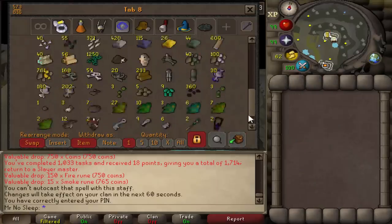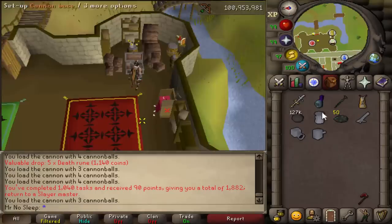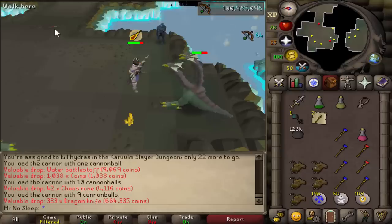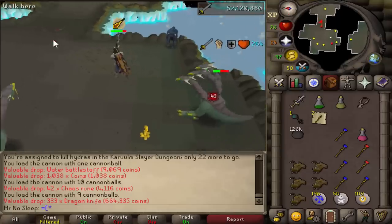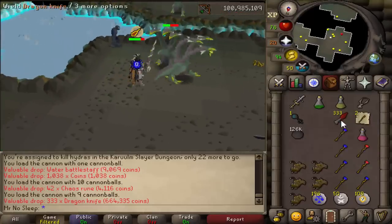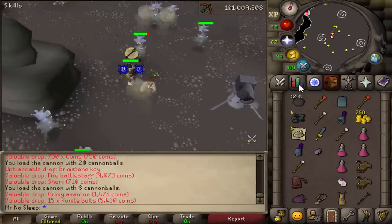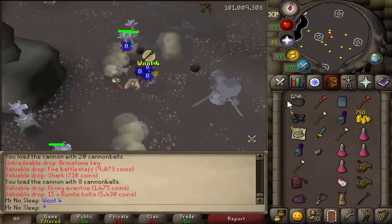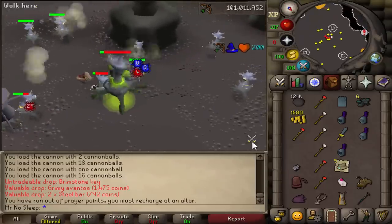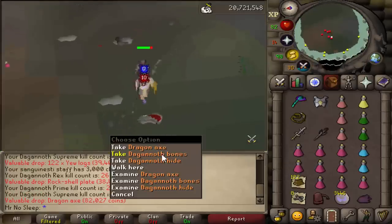At this point we were nearing 50 Brimstone Keys. I'm noticing I don't have a whole lot of banking clips, but this was the true halfway point and the luck was continuing. The next task I received 333 Dragon Knives from a regular Hydra — not the boss this time — so that was nice to see. Unfortunately, I didn't make a single Brimstone Ring throughout this whole video. Despite having five different Hydra tasks all over 150 kills per task, I didn't get a single Brimstone piece — just had one in the bank, and it stayed at one.